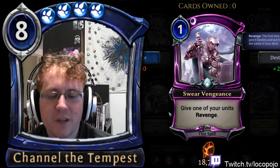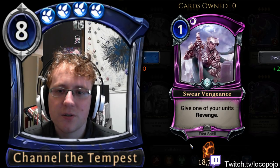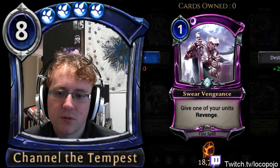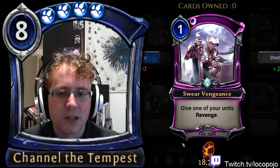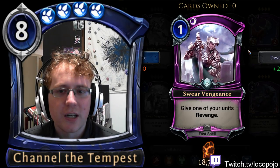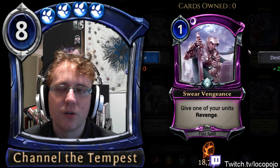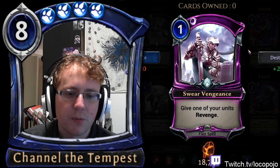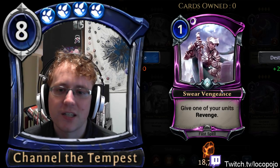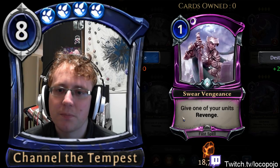In ranked, I only like Swear Vengeance if you have a lot of interesting tech built around Revenge — the ability to scheme into your deck, cards that benefit from Revenge heavily, anything where you can actually take advantage of it. It's a Fast spell, which is a reasonable response to having something killed. In draft, I don't like it much — having a unit with Revenge doesn't usually help that much unless you have very high-quality cards that will be recurred a lot.